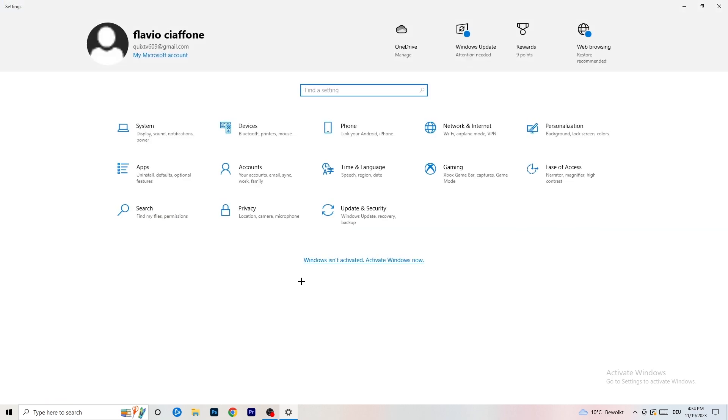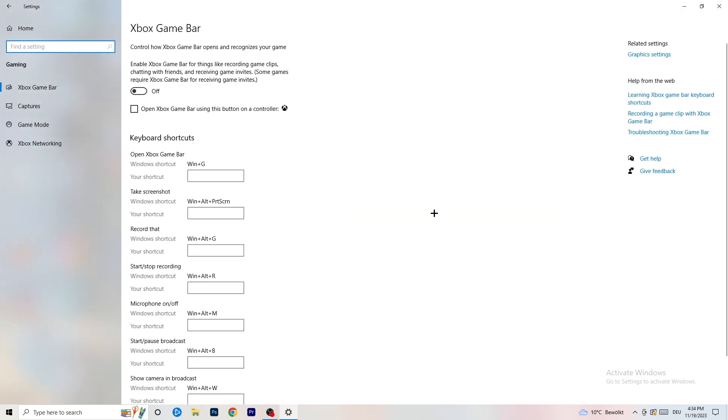Once you're finished with that, go back and navigate to Gaming. Go to Xbox Game Bar. I want you to turn this off. Some people will tell you to turn it on, some will tell you to turn it off — I'm on the side of turning it off, because it will reduce your probability of getting a black screen in-game.